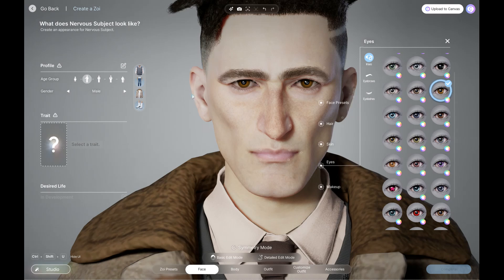Let's make those ears a bit bigger and make them hang a bit lower. That makes sense to me for him. Let's get back into basic edit mode. I want those cheeks more gaunt, a broader jaw, and we're going to drop that chin.